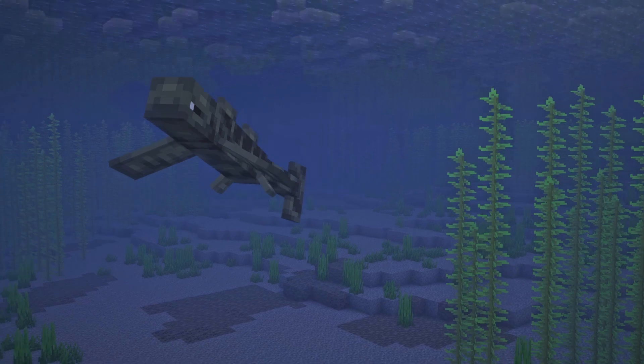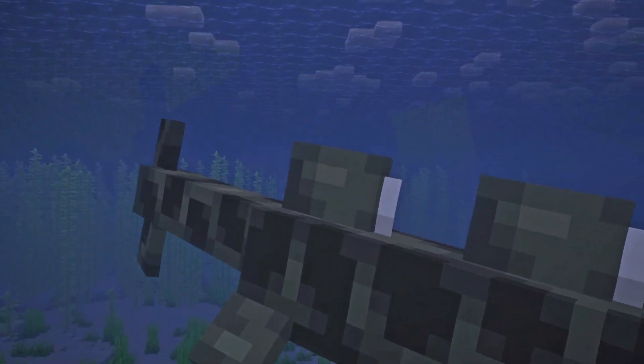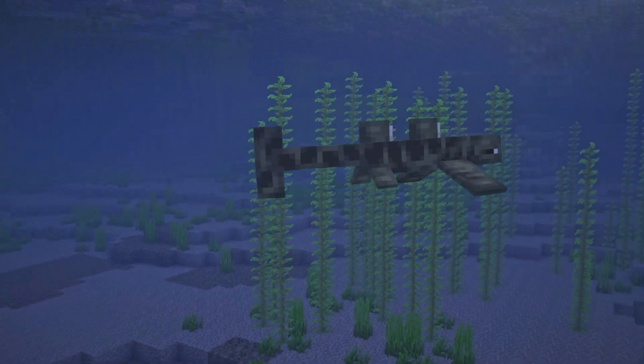The cladoselache — I think is how you say it — is another fish mob and it has a very similar appearance to a tiger shark in the real world. It is neutral and it will attack if it is hurt. It has 6 HP.